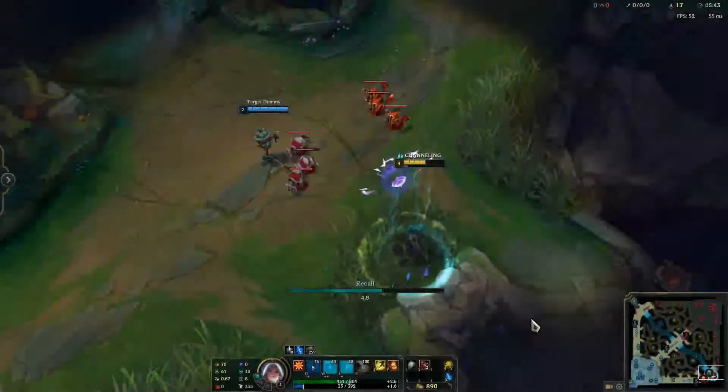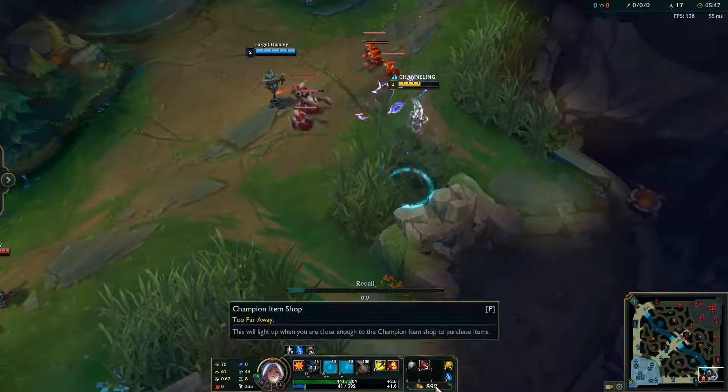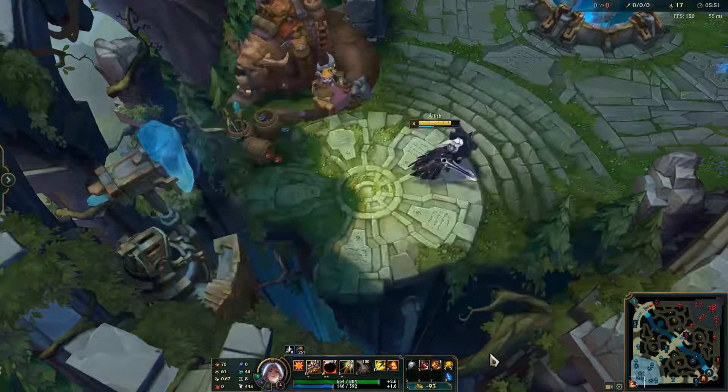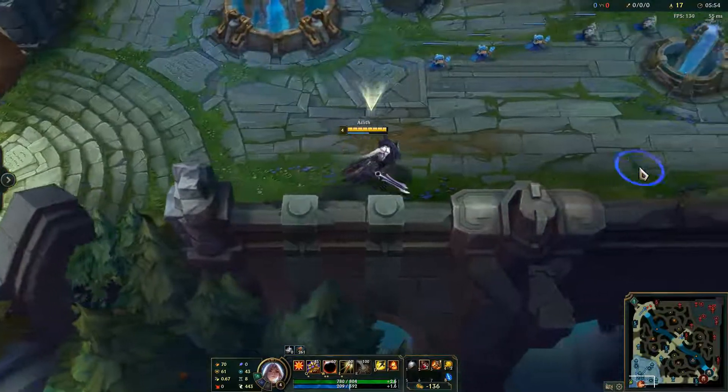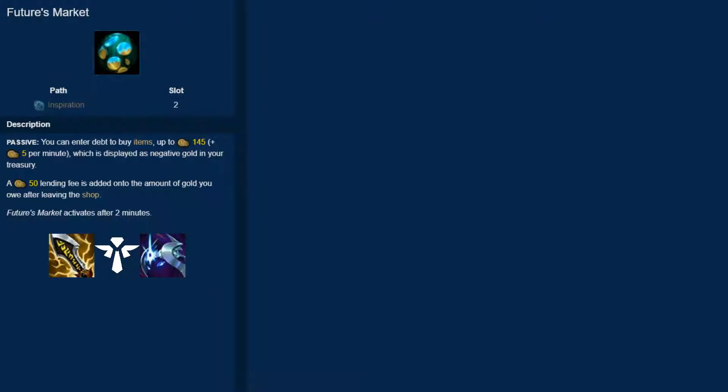This is a niche rune and probably one of the hardest runes to use properly. Champions that have important damaging item spikes such as Infinity Edge, Cosmic Drive, or Sunfire Aegis will benefit most from this rune. Even though the gold per minute ramps up over time, Futures Market is most potent in the early game. Utilizing the loan to get a gold lead on your lane opponent can help you snowball and offset the loan's cost.